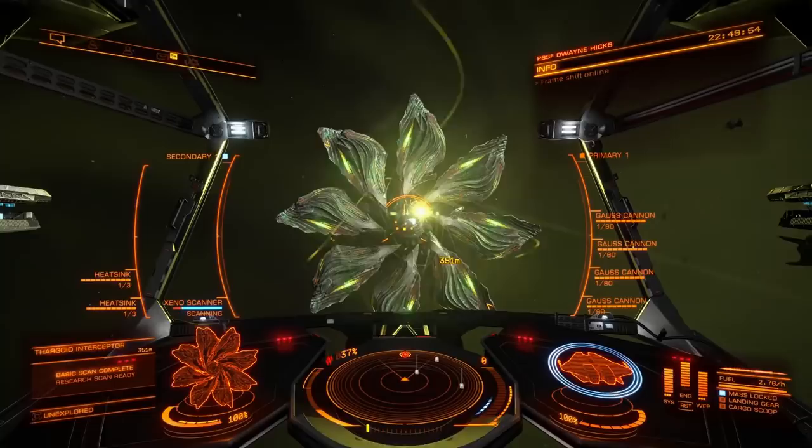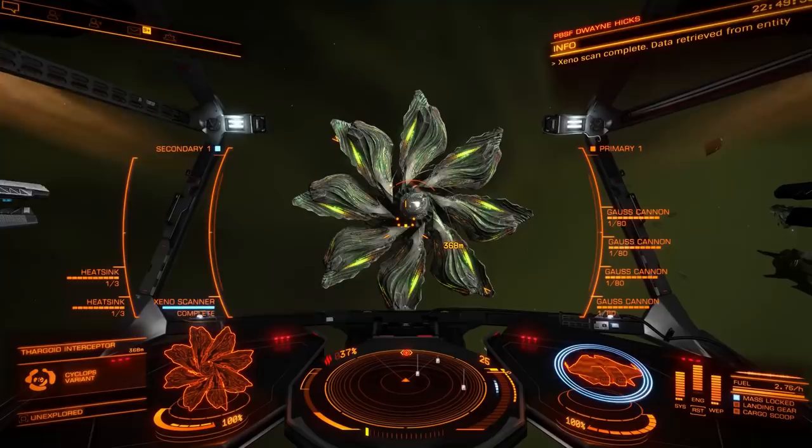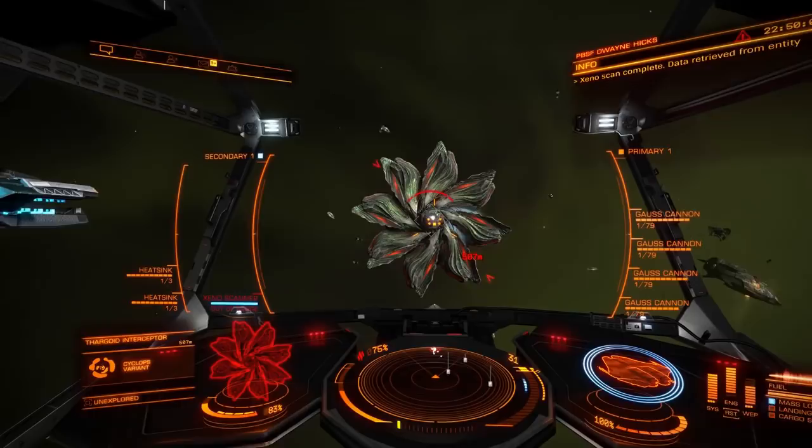Once introductions are over it's time to make like John Wick. Start by shooting the bug's centre mass. After a few shots you'll exert one of the hearts, indicated by the bright red spot. This is now your target. One well-placed shot and the petal will drop. Then it's time to run.